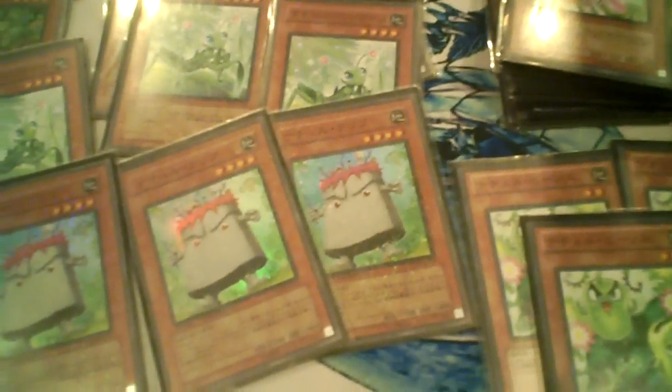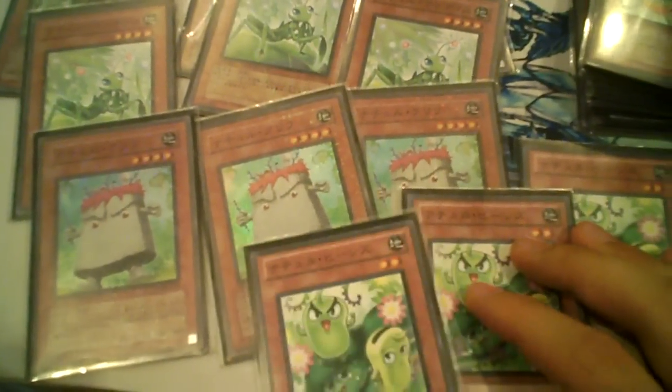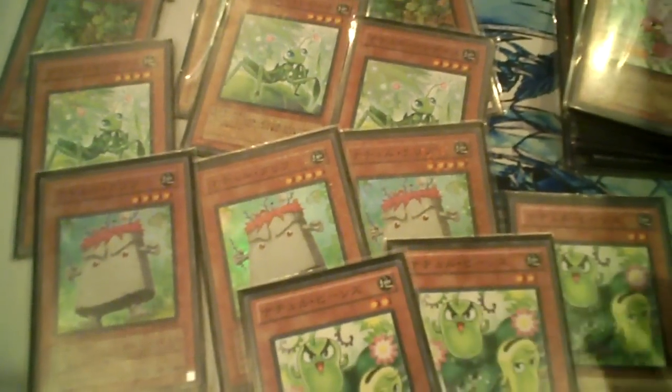Why am I not using Giant Red? Because Natural Cliff actually is much better. It can be discarded for Mantis, which is the above card. It is sort of like Sun Gun — it activates its effect when it's sent to the graveyard.